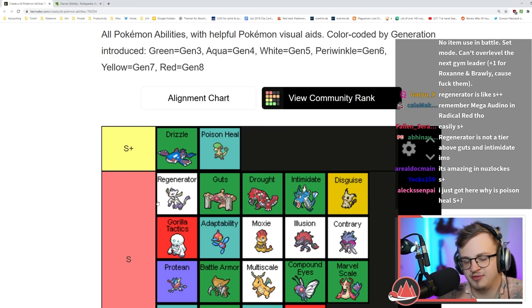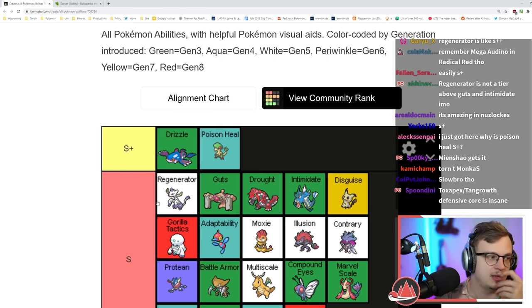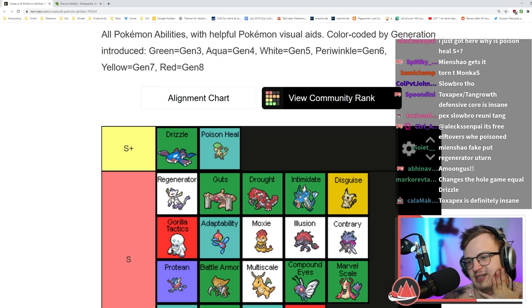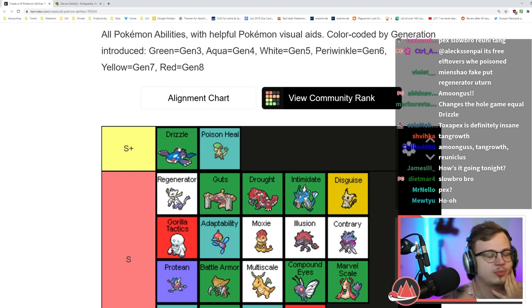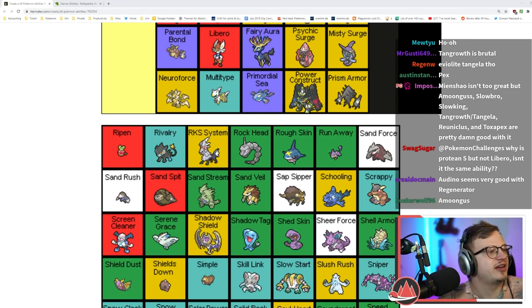It's maybe really really good on Slowbro. I'm still gonna put it in S tier — it's the best S tier ability, I just don't think it's game breaking like Drizzle or Poison Heal. Ripen doubles the effects from held berries — double Sitrus Berries, not bad, not great.